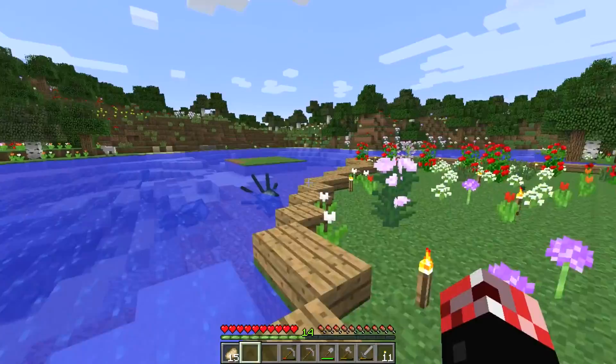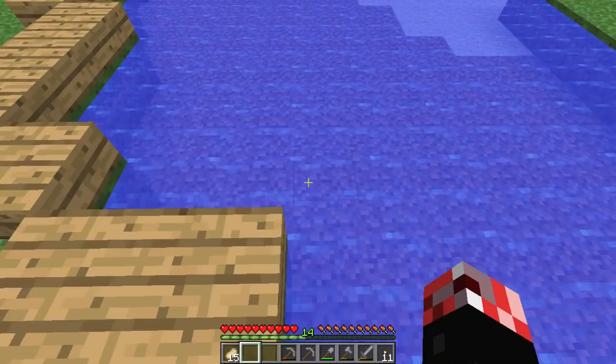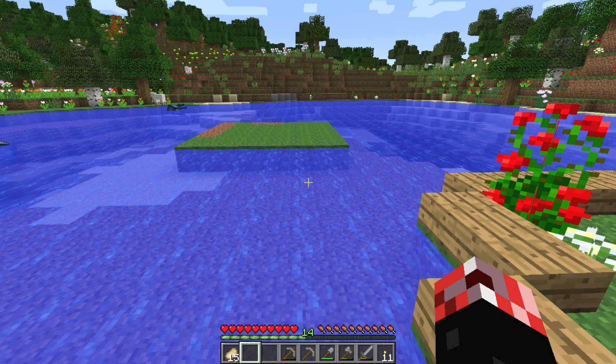The majority of you guys were saying that I should go ahead and turn this island into a fishing shack. Now you may remember that this was actually a lot closer to this island. There's a very good reason why I made it slightly further away: because I want to have a little bridge going over to it, so we can just go ahead and sail under it with our old boat if we really want to.